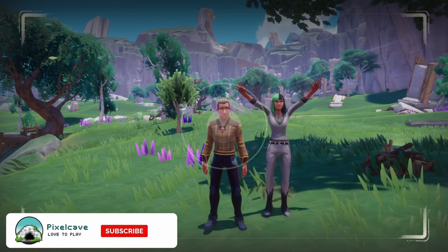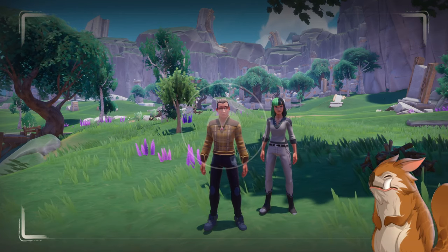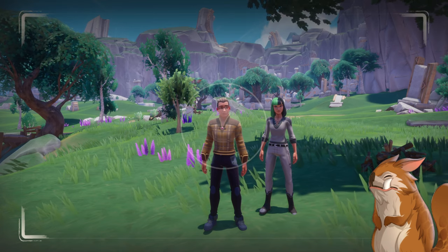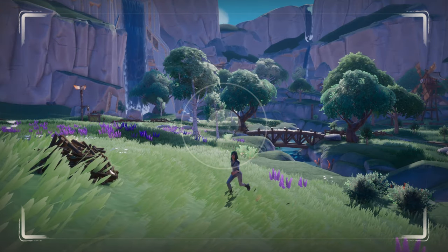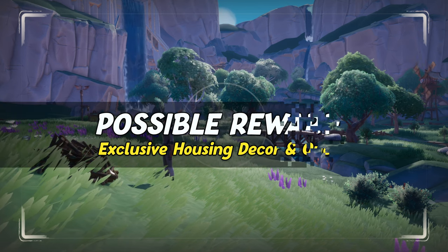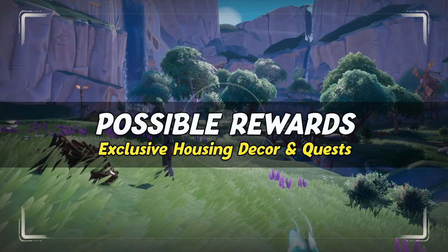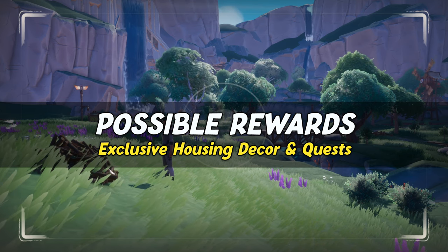Rummage piles are small heaps of leaves and sticks left behind by chapas. For now, these rummage piles are exclusive to the Kiliman map and have a chance of giving you a new housing item recipe or quest when looted. In total you can find five exclusive quests, as well as nine exclusive housing decor recipes.